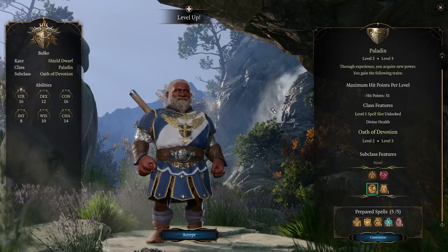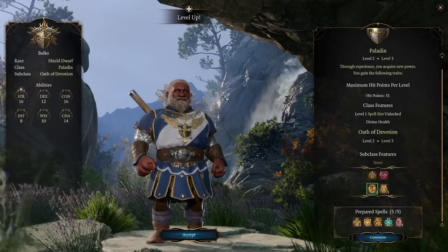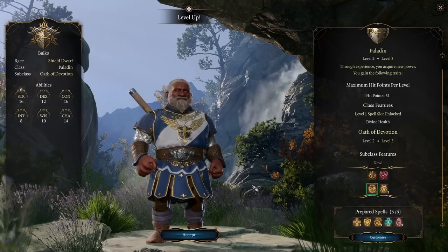That's level 3. Going Oath of Devotion gives you an amazing frontline character that's really durable, has a lot of fun utility spells, and will do a massive amount of damage with Divine Smite.